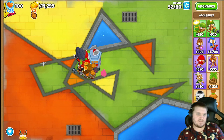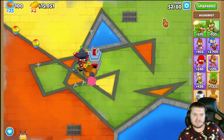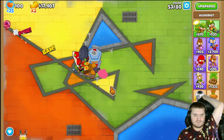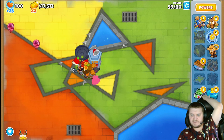When you are playing CHIMPS, you don't have the X2 cash. You start with 1 health, you start on round 6, you can't sell anything, and Monkey Knowledge and Powers are disabled.